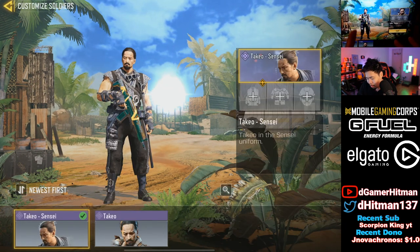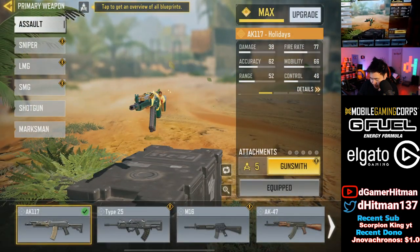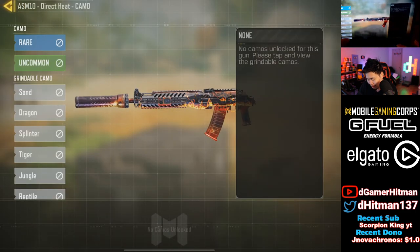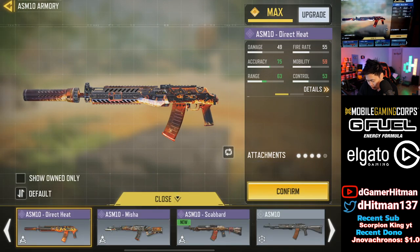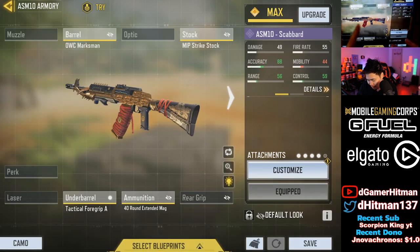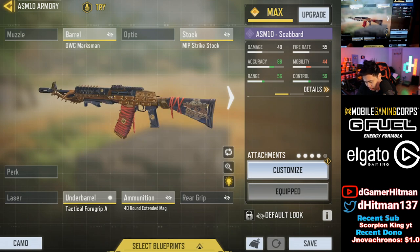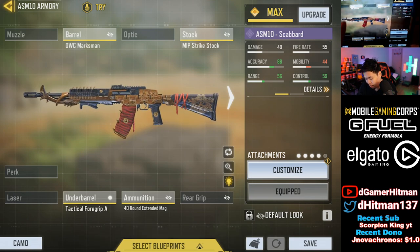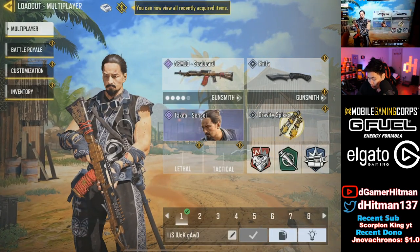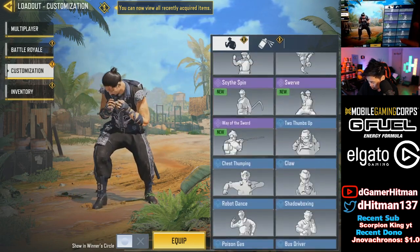As of now we're going to equip the Takio skin, then take a look at how the guns look here as well. In-game it might look a little different. Let's take a look at this one — we'll take the camo. It's the scabbard skin. If you're currently watching One Piece, you know about the scabbards. In-game it probably looks a little bit better. We'll equip these for in-game. Let's take a look at the emote — Way of the Sword.